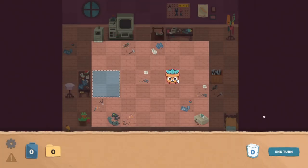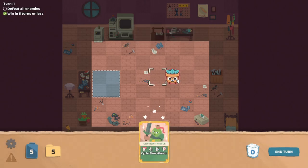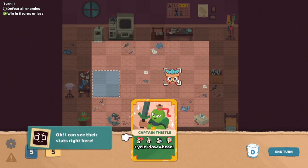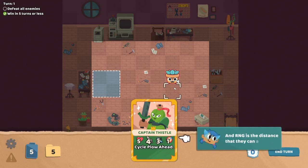Battle start-o. This floppy knight is called Succulent Kicker. Practice by fighting him with another floppy knight I've made. The music and everything is immediately amazing. Meet Captain Thistle. They're a commander unit, sort of like our team leader. I can see their stats right here. HP is their health — for each zero, they'll be removed from the field. Attack is how much damage they'll deal. Speed is how many tiles they can move. And range is the distance they can attack. I thought that was going to be accuracy. Every single time I see a bullseye like that, it always makes me think of accuracy.